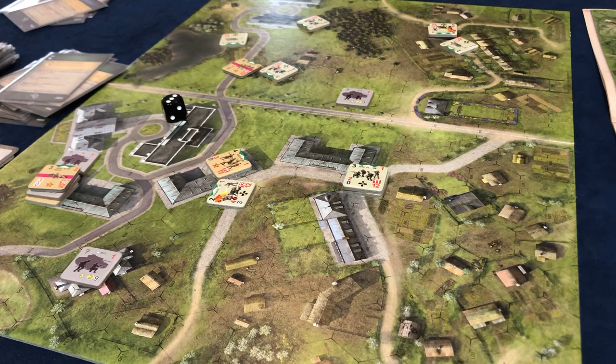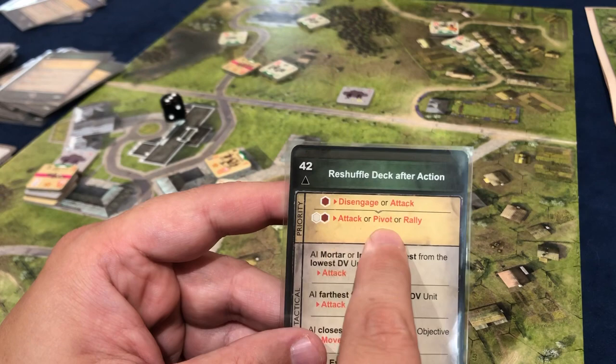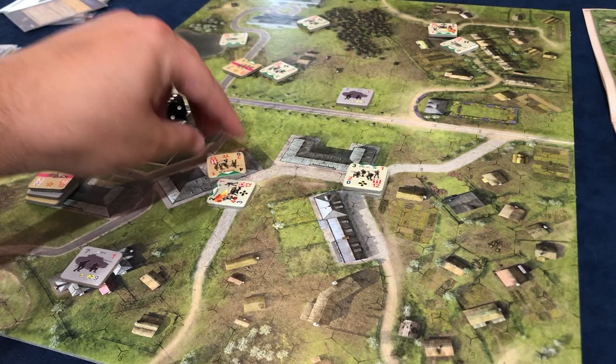Now it's their turn. We're going to reshuffle. We are next to somebody but he can't attack because we're in his flank. So he is going to pivot. This guy here is going to pivot to there. That's his whole action. And we're going to reshuffle now.